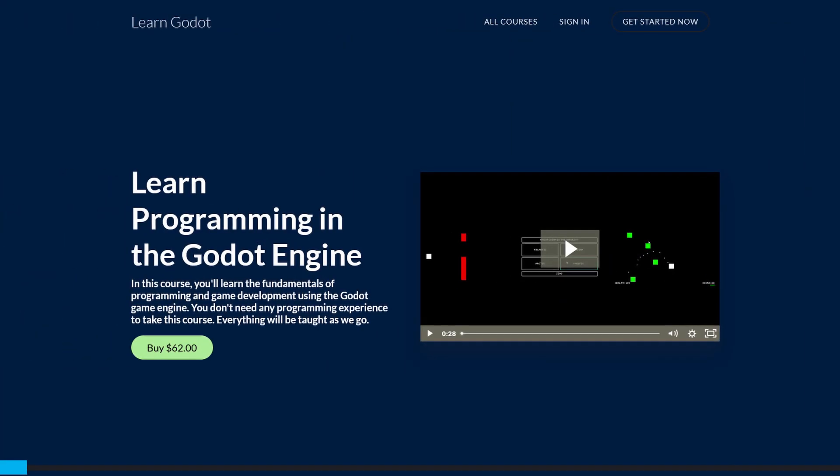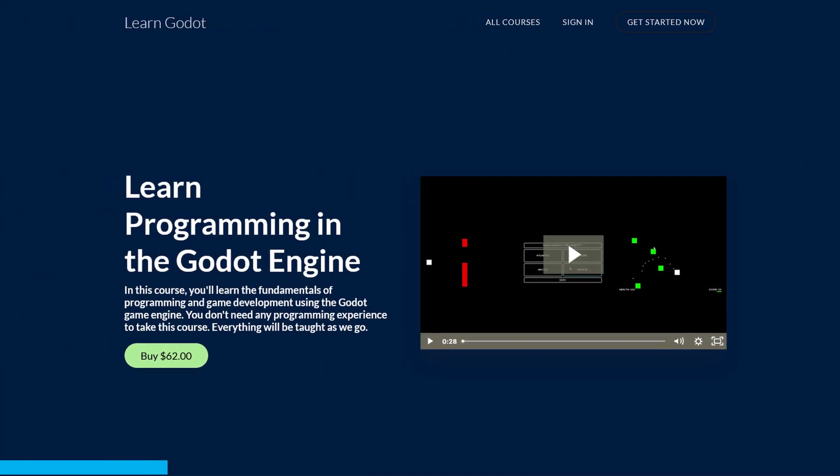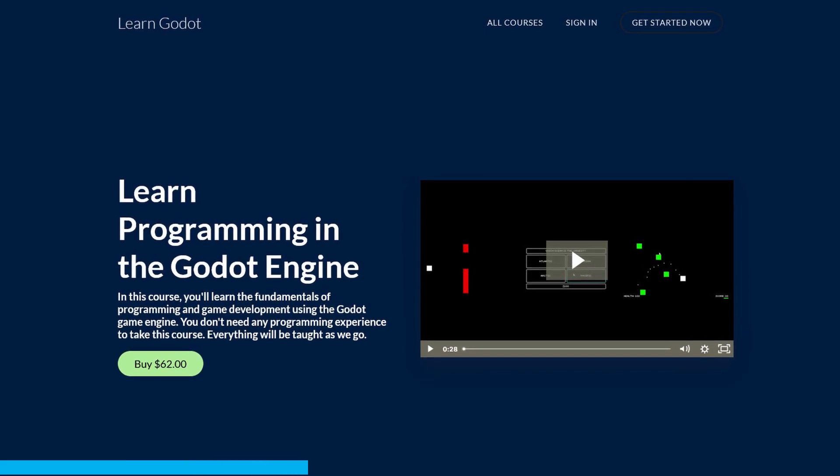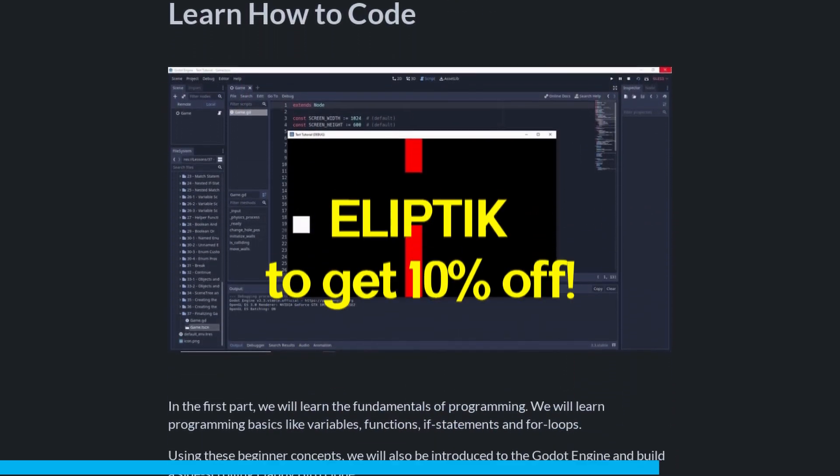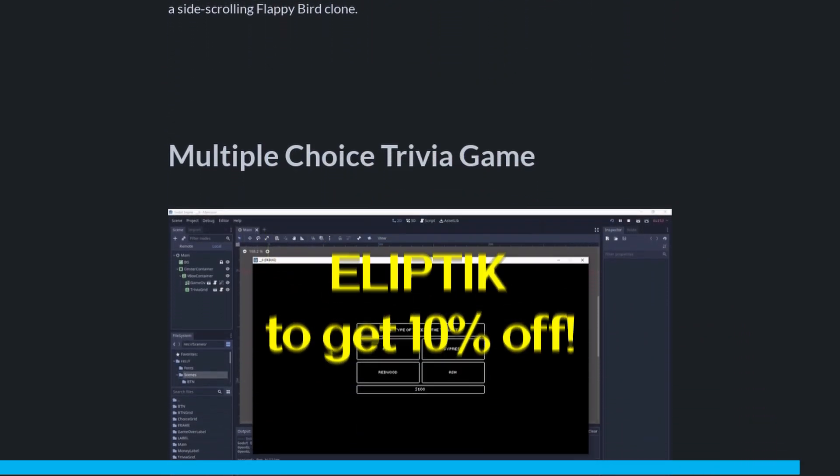Phew, that was a lot. If you want to learn more about Godot, you can get the course 'Learn Programming in the Godot Engine' at a discount — just use the link in the description or use the code 'elliptic' to get 10% off.